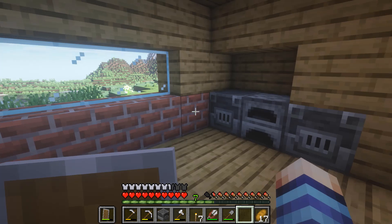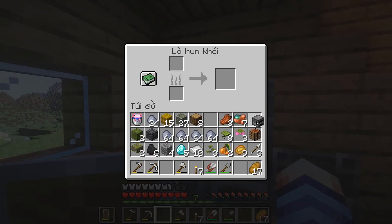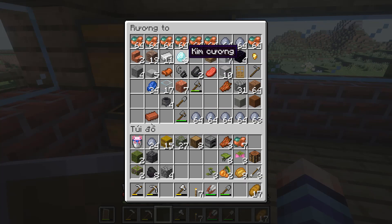Bây giờ thì mình sẽ đặt lại cái lò nung, lò luyện, cái lò hun khói. Đắt xét rất là nhiều, mình sẽ để vô đây, khi nào cần đổi thì mình sẽ đem qua làng để đổi. Sắt với lại kim cương nè - cuối cùng cũng tìm được kim cương lại rồi mọi người. Ở đây là 6 viên kim cương, trong rương còn 1 viên.